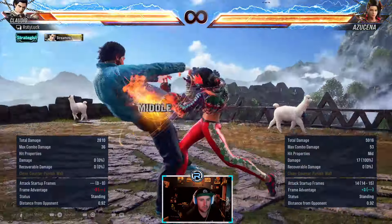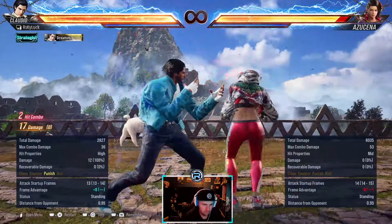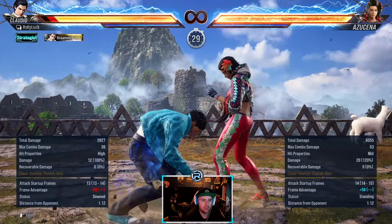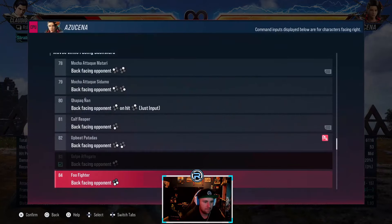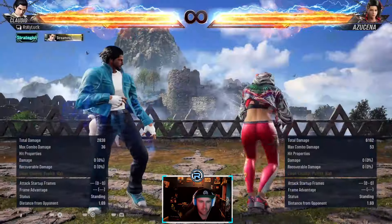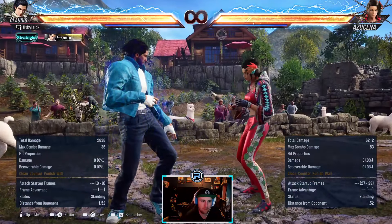Back turn 1+2 is a counter hit launcher - this tracks quite well actually. It tracks really well so it's not an option select, it just beats the safer options that everybody goes for. It's punishable but it's a counter hit launcher. That stops people from jabbing and pressing because a lot of other stuff will just get beat. This is safe, beats people at a dick jab challenge or low challenge - it's a launcher but linear both ways. Sidestep right duck is the best option, but you will get hit by that mid if they start using that.